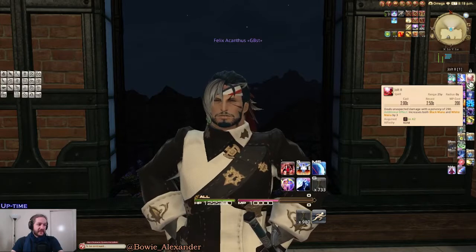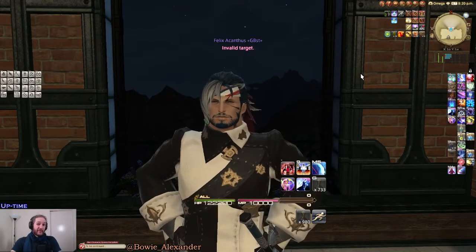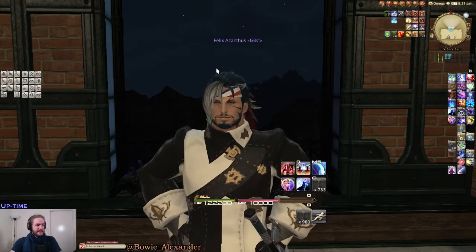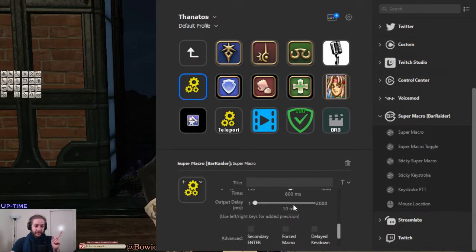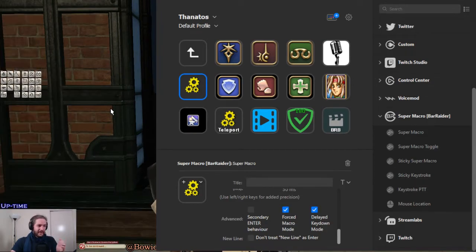Watch over here where Jolt is. I'll press that button — and you can see that macro is just pressing '1', it's not pressing Ctrl+Shift+1 yet. Let's go back to Stream Deck and scroll down on the Super Macro section all the way to the bottom. You'll see three options: Secondary Enter Behavior, Forced Macro Mode, and Delayed Key Down Mode.